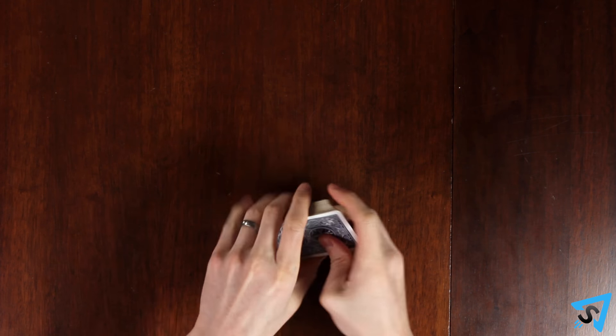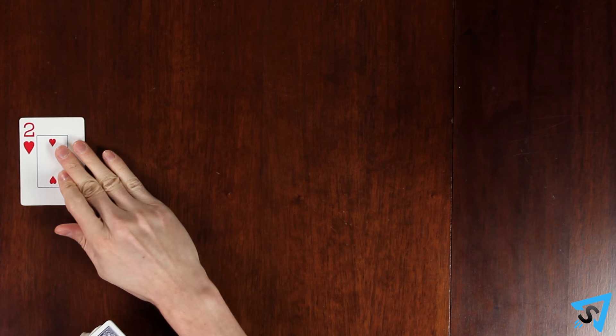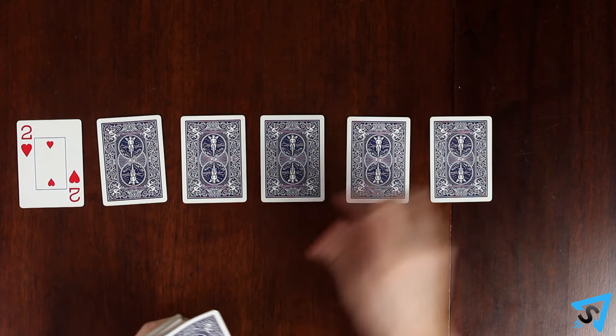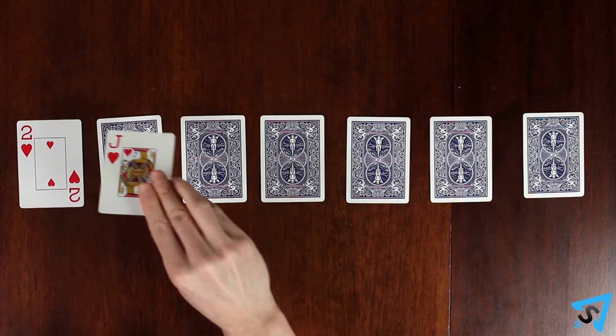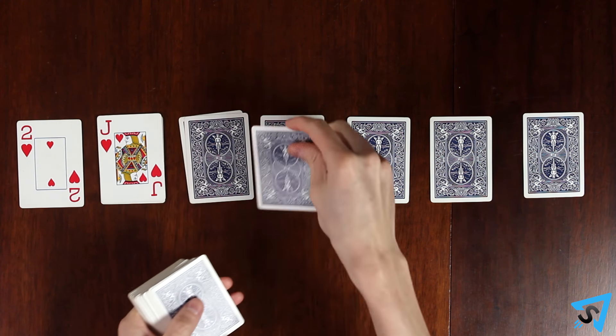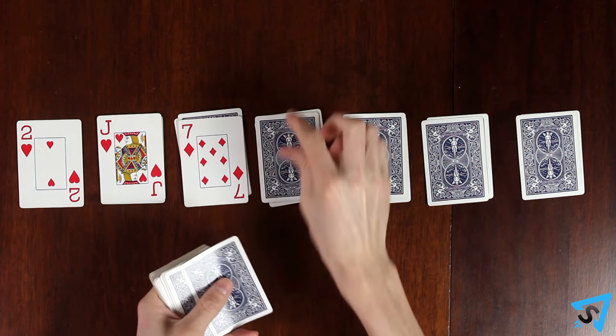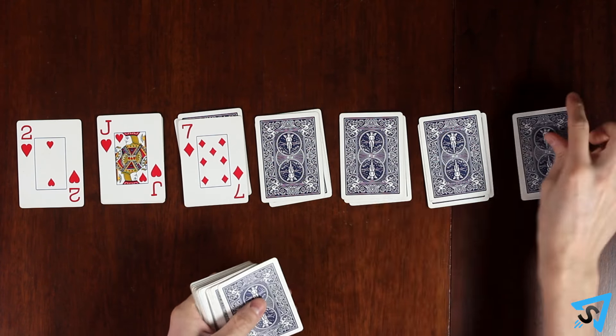Setup. Shuffle a standard deck of playing cards without jokers and going from left to right, deal one card face up, then six cards face down into single piles. Starting again from left to right, deal one card face up on the second pile and deal one card face down on the top of the rest.